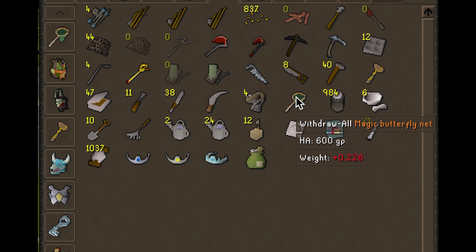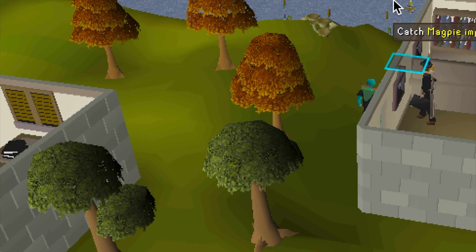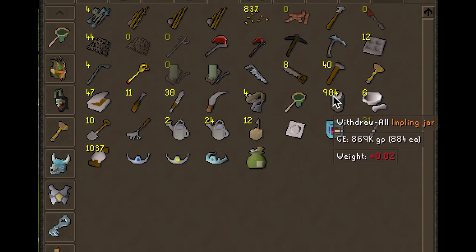If you're using RuneLite, I would recommend you set up a quick tab for your butterfly net and impling jar. That way, if you see a crazy rare impling and you have the hunter level for it, you can catch it. Just like as I'm filming this video, I saw a Magpie impling flying around behind the bank — that was a free 20k. Dragon implings can be worth 200,000 to 500,000 at times. If you ever want to have some fun, go to Puro-Puro and catch implings — they're pretty valuable and you can actually make a ton of money doing it.